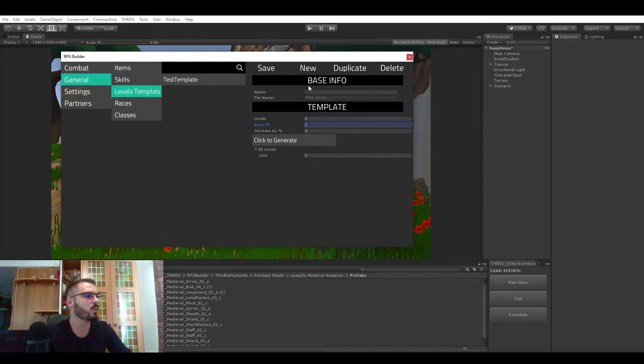Let's create a new one together. Let's say that this is for the blacksmithing skill. So let's say that we wanted 15 levels for this blacksmithing skill and the base experience should be 25.